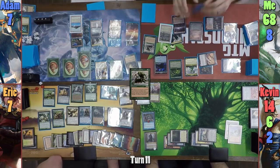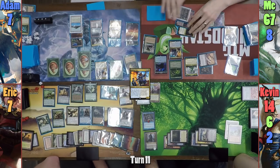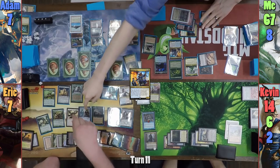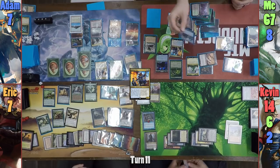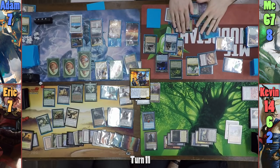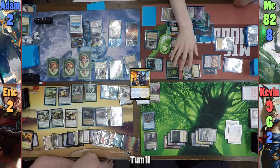I tap the Llanowar Wastes, taking 1 to discard Birds of Paradise to find Hostage Taker. I then cast Hostage Taker and pay the extra 1, allowing Kevin to draw. I target Eric's image with the Hostage Taker trigger, forcing him to sacrifice it. I then tap the Bazaar for 1 black to activate the Simic Signet and cast the image from my graveyard. I have it come in as Kokusho again, sacrificing it to the Legendary Rule and draining everyone for 5 and gaining 15. Moving to combat, I take Kevin out of the game.